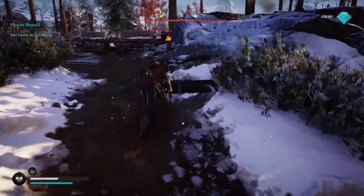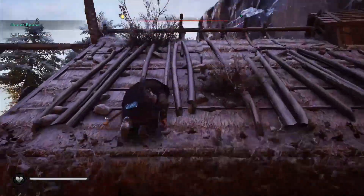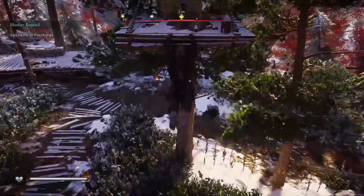After you finish cleaning the place, get on top of the building using the ramp on its right. From there you will be able to get to the treasure, which is up on the plot, hanging from the tree in front of the house.